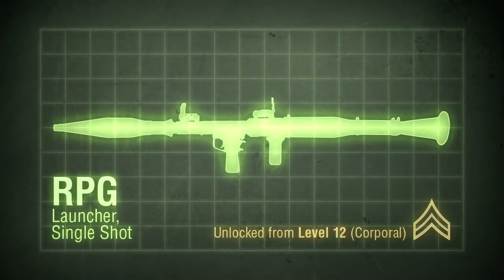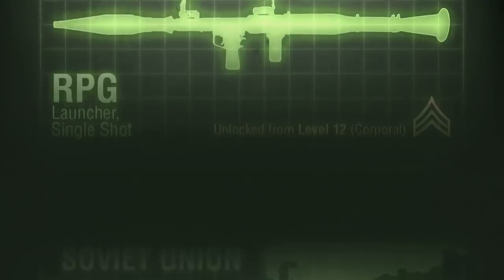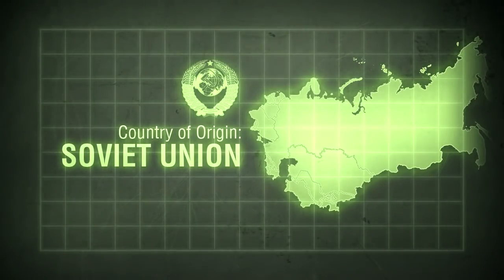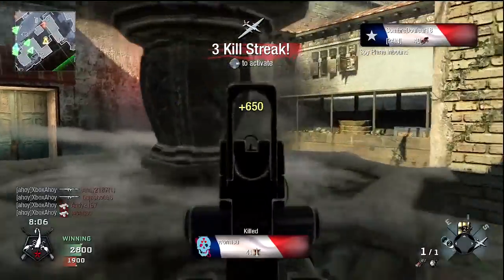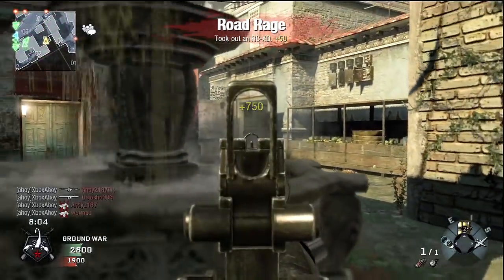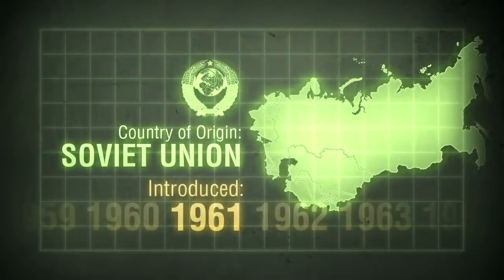It's a single-shot weapon, unlocked at level 12. Originating from the Soviet Union, the Ruchnoy Protivotankovik Grenatomyatsym, or RPG-7, is a shoulder-launched anti-tank weapon. First introduced in 1961, it replaced the earlier RPG-2 as the Soviet Army's anti-tank launcher of choice.